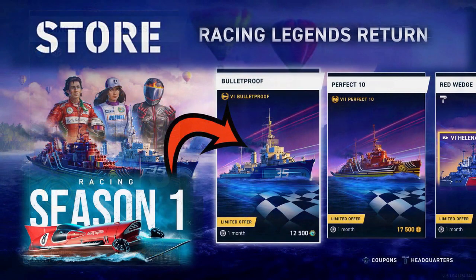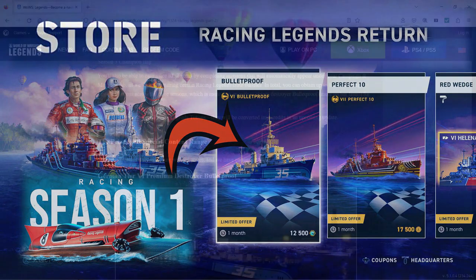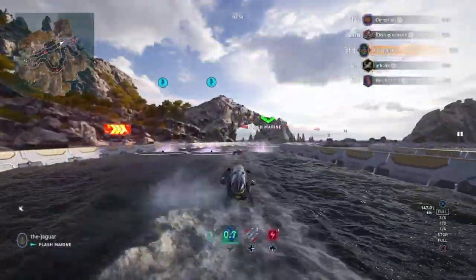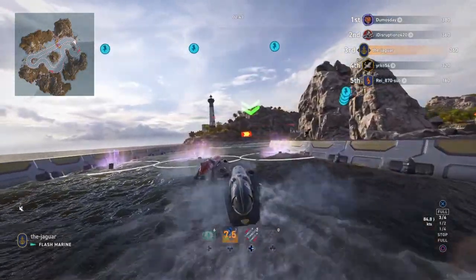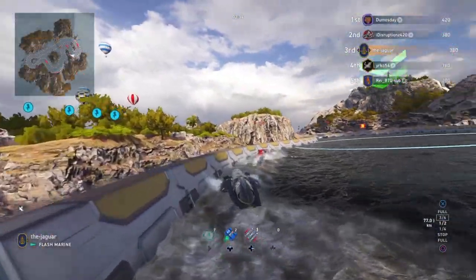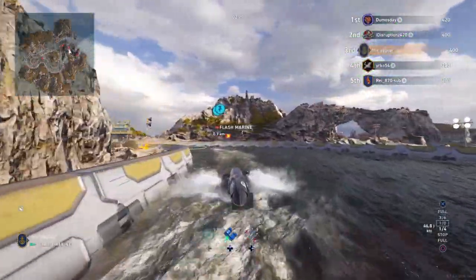I do have a Racing Legends store items video — I'll leave a link down below. In total you can obtain up to 14,000 racing legends tokens across the three seasons, which I think is if you finish in the top 1% of all three seasons. That's more than enough to obtain the destroyer Bulletproof for free. Make sure you spend your racing legends tokens, because they will be converted into credits in an upcoming update at a rate of one token to 1,500 credits, if it's the same conversion as in the past.